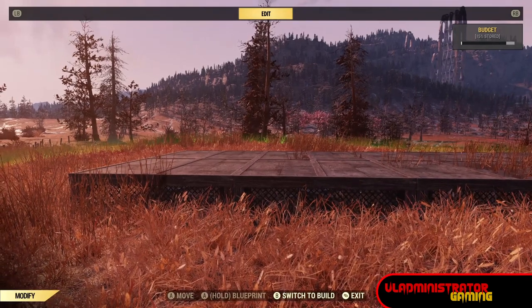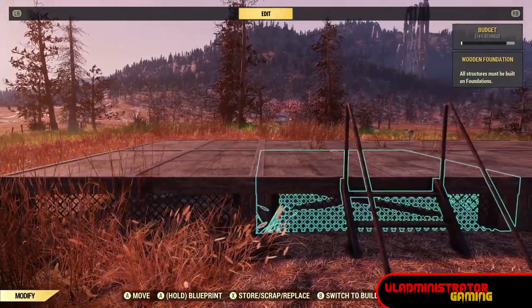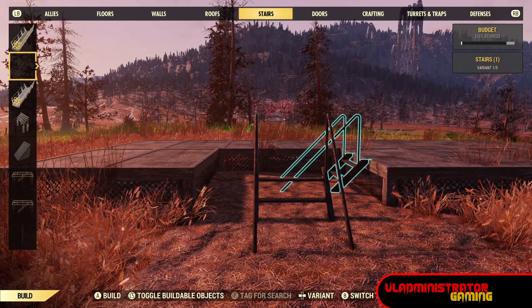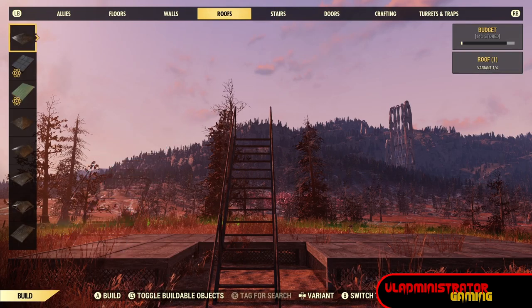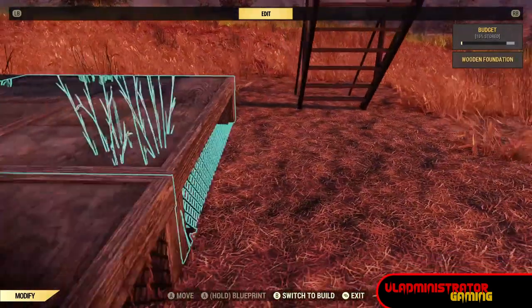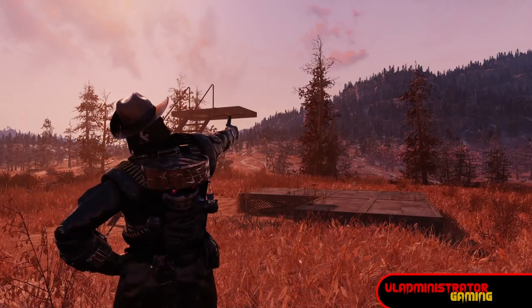Now let's talk about stairs. Maybe you want stairs going up to something in the air that isn't attached to a foundation. Build yourself some foundations next to each other and then place your stairs going up to them. It'll let you remove the foundation that the stairs are attached to as long as the other foundations are still adjacent to the original. Just know that if you build on the upper platform you may run into issues with floors or walls, saying removing something would make the structure inaccessible. You can get around that by building with the structure still attached to the foundation first, then making removing that foundation the last step.